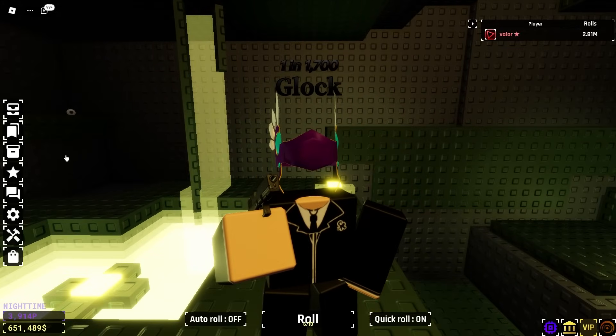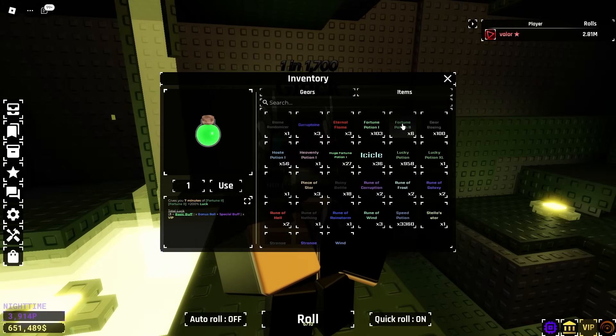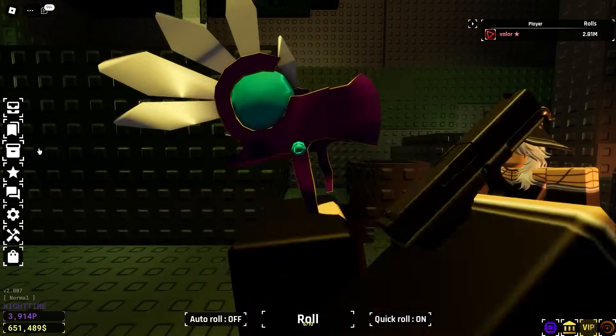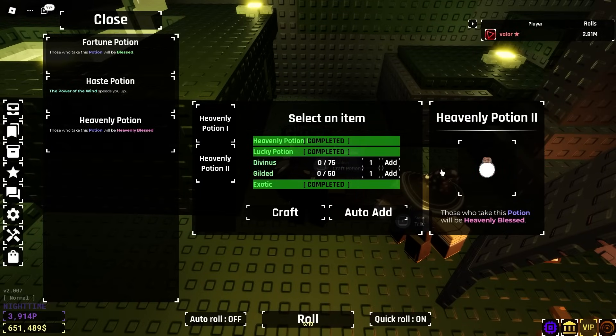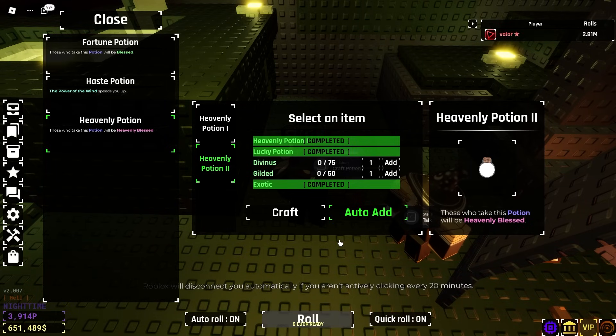In order to prepare, before everyone joins up, I actually do need a Heavenly Potion 2, because yesterday's video I popped — I think it was 4. I do need to get a new one, but fortunately we are pretty much already there. Let's add an exotic, and all we need are 75 Divinuses and 50 Guildeds. That shouldn't take too horribly long, probably tops an hour.